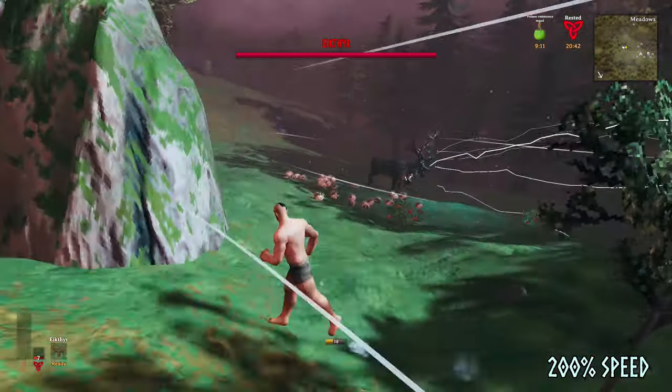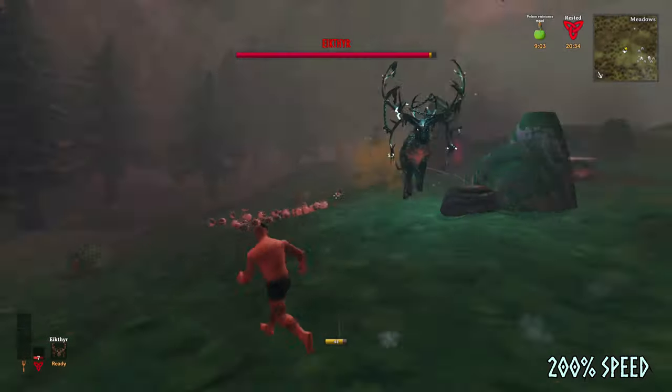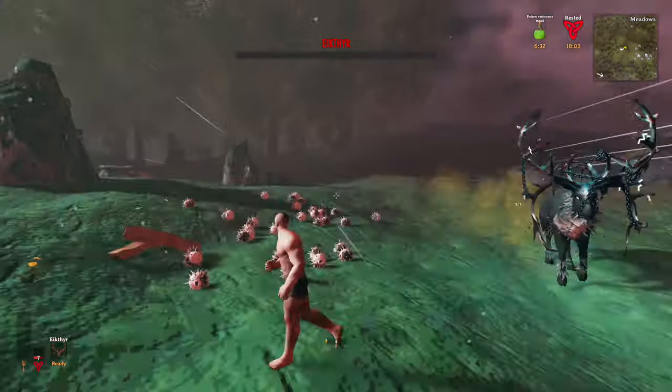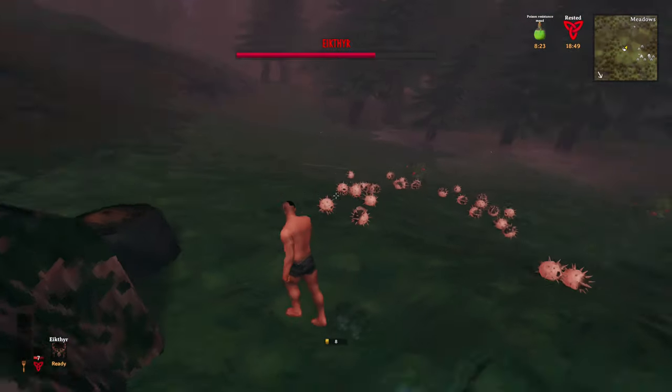The key to this battle is to conserve stamina for when it is really needed. Eikthyr is quite fast, but he does stop before attacking, so you can use this time to try and make him run through the middle of the Pufferfish. Even though getting hit by a single attack meant certain death, I managed to win on the first try.